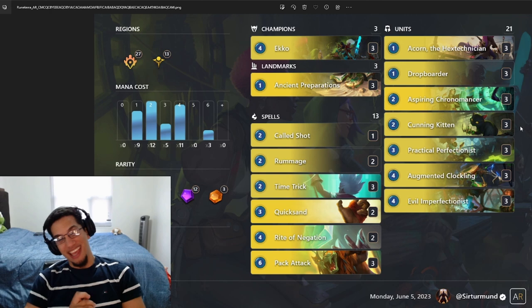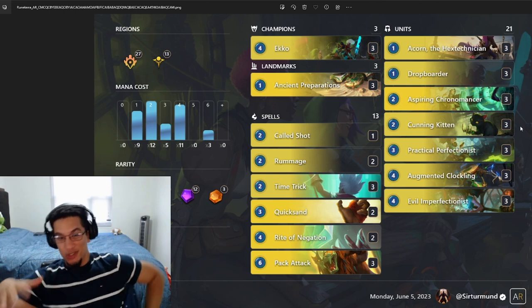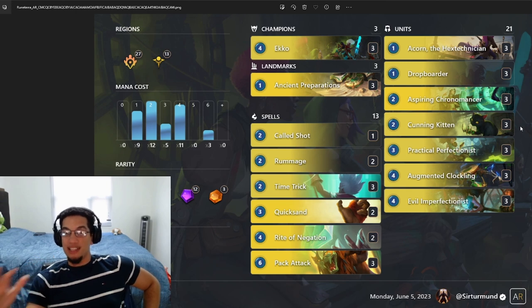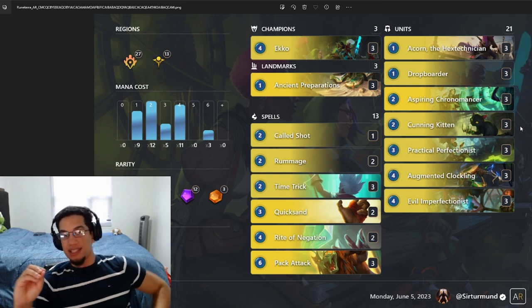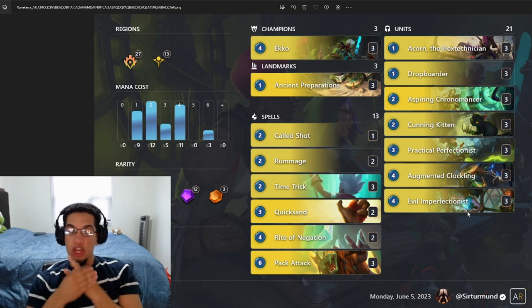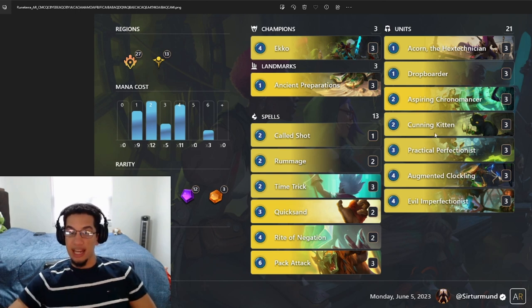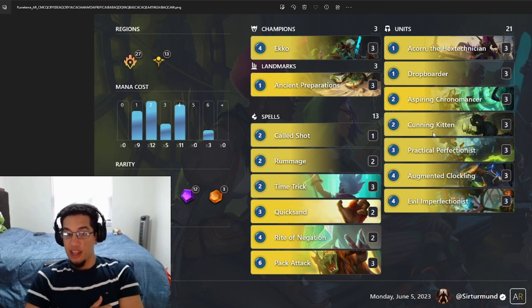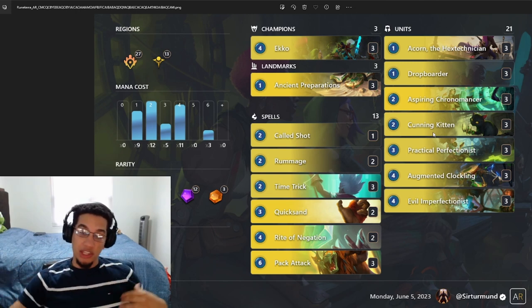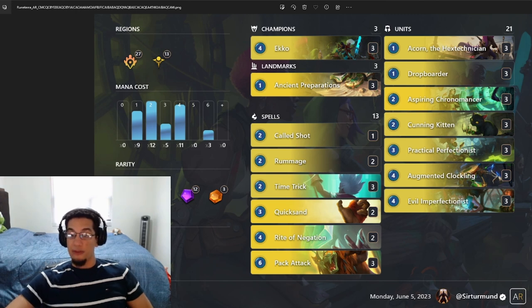Welcome back everyone — hope you enjoyed today's games. We got to pull off the cat combo a couple times. We never got to see it all the way through because opponents were just surrendering. But you get the idea of exactly what this combo wants to do. As I was playing the deck more and more, I realized you really have to go in for the combo. You're mulliganing for the combo pieces — Cunning Kitten and Evil Imperfectionist. You want to have both because you want to duplicate the Cunning Kittens in your hand so you have more Kittens in your deck, and they cost one less from the Evil Imperfectionist.